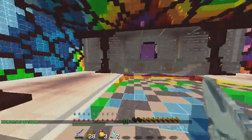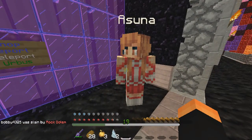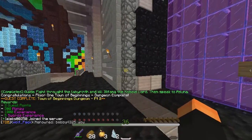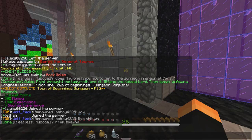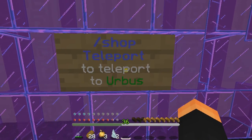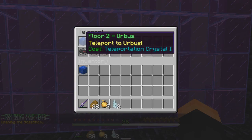I got Crystallites — I don't know if they're diamonds. That was actually really quick! Town of Beginnings Dungeon Part 2 complete. Congratulations: Floor 1 complete — 2 quest points, 500 money, 1,000 experience, and 5 sword experience. That is nice! Now I can use slash-shop teleport to Urbis.